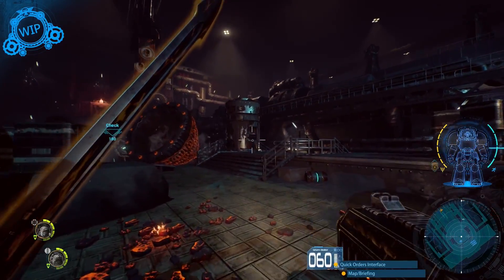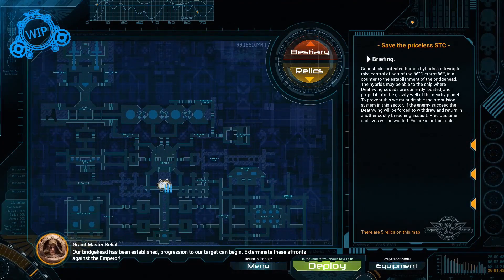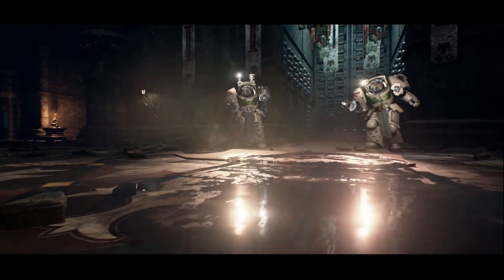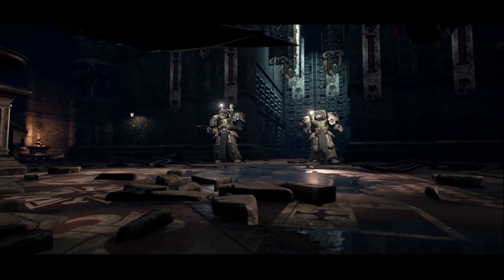Seek out relics and explore the architecture and technology from the creators of these massive ships. With a story co-written by renowned Dark Angels author Gav Thorpe, easter eggs are hidden around every corner.